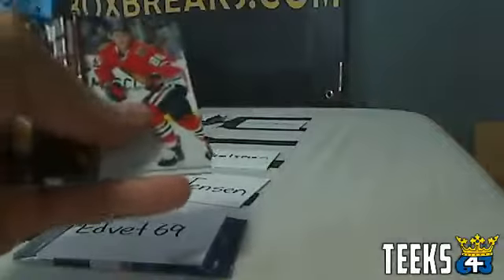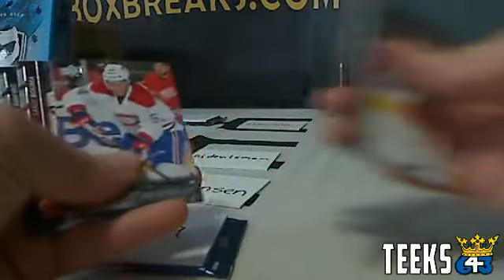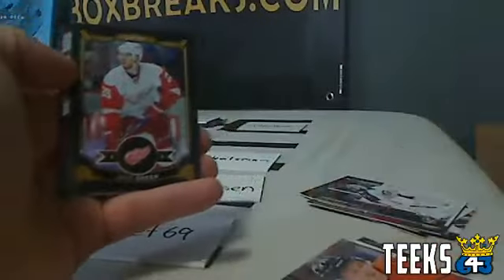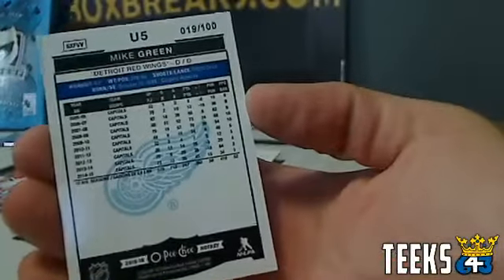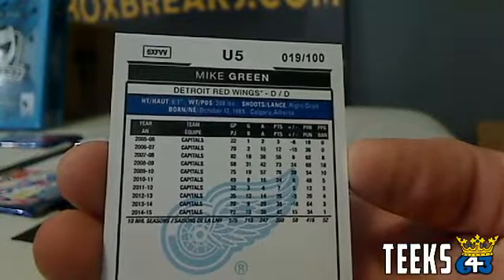Next up, Four Jensen against Ed Vet. Four Jensen pulls a Young Guns of Charles Hudon for the Montreal Canadiens. Ed Vet then pulls a Mike Green Black numbered card — number 19 out of 100 — which beats the Young Guns. In the rare case where a Young Guns is beaten by a numbered card, Ed Vet steals it and makes his way to the next round.